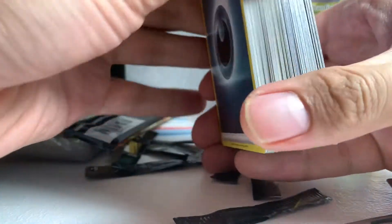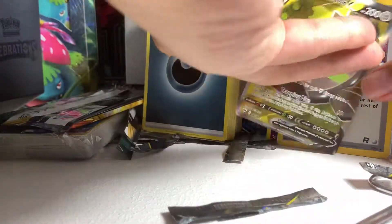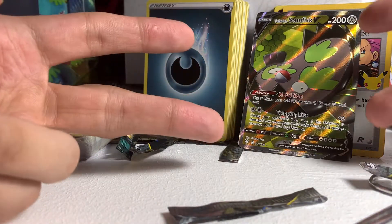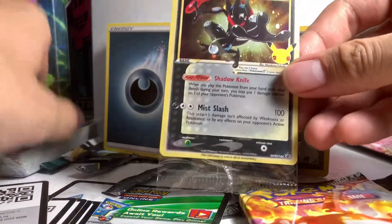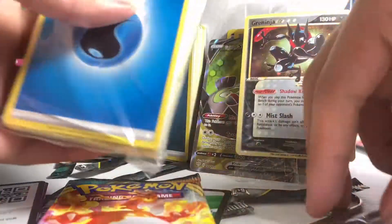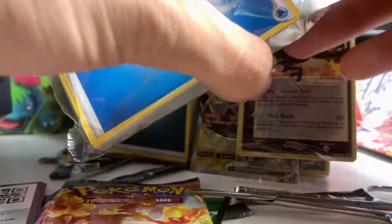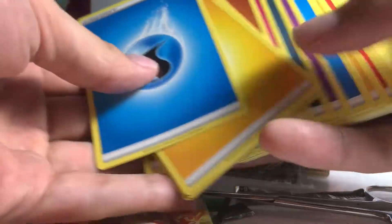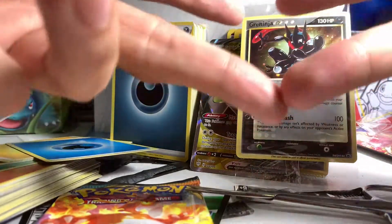Thank you for watching guys, I hope you like, subscribe, and please comment down below. That's it for the Celebrations Elite Trainer Box — peace out, thank you for watching, goodbye. Oh guys, I forgot to show you that we also got the Greninja holographic and all these energy cards from the packaging. So here we go — full of energy cards. That's it guys, thank you for watching, please like and subscribe, God bless.